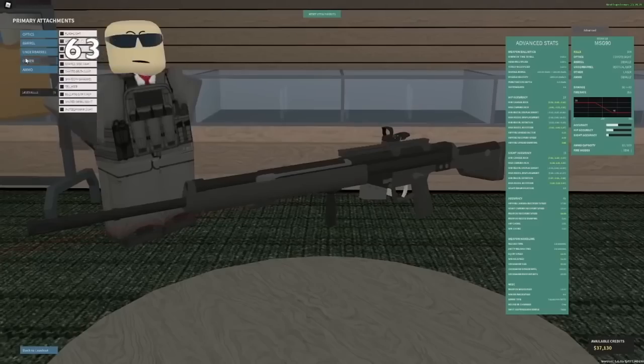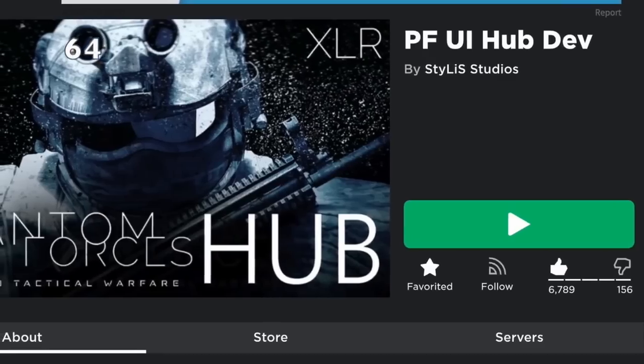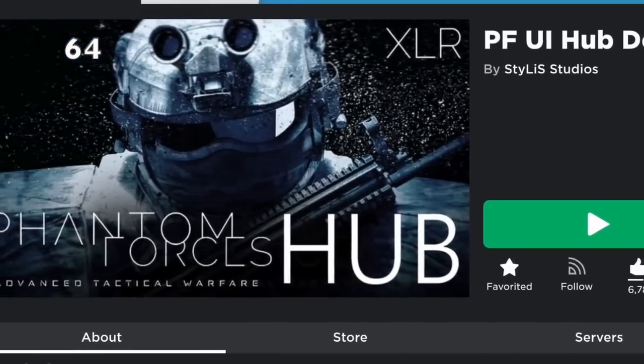The vertical grip is also decent on DMRs. It makes your recovery speed a lot better, however it does increase your kick. Using the server browser allows you to play Mirage or Bizarre 24-7.